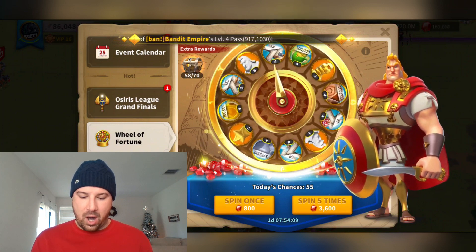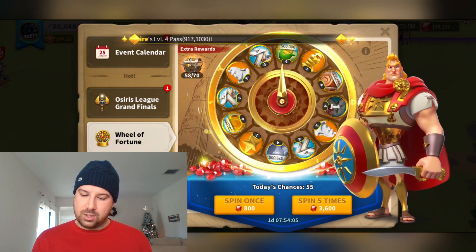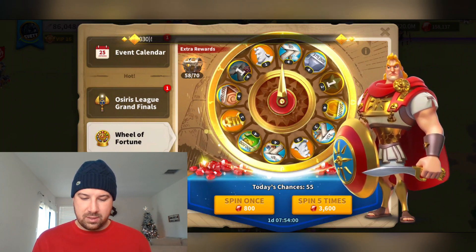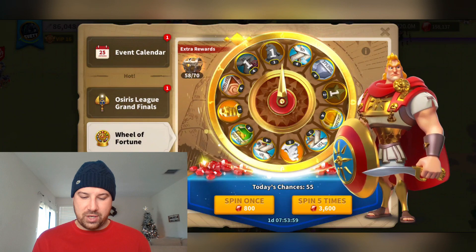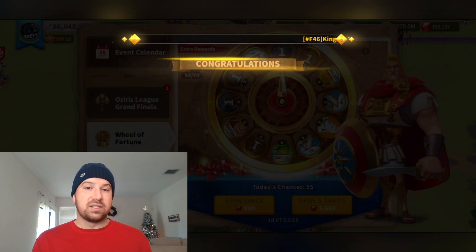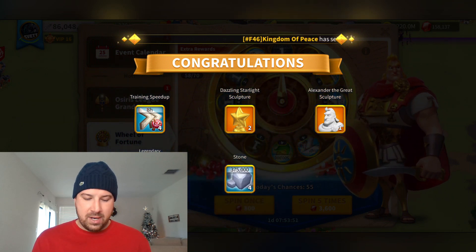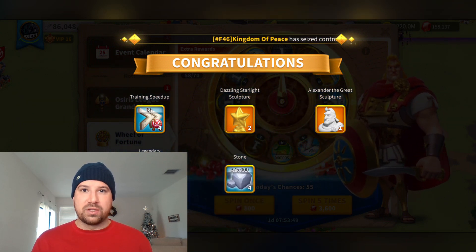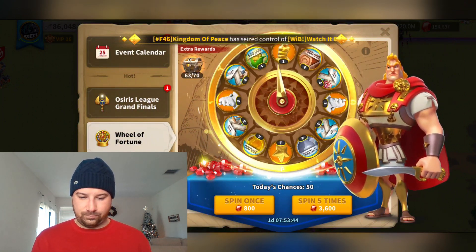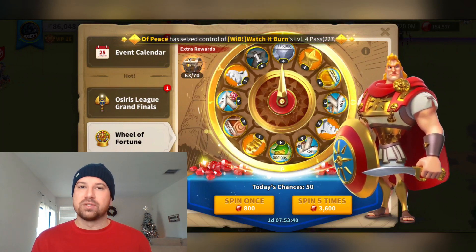All right, getting started. I plan to do about 40 to 45 spins right now. Training speed ups — I'll take those. Stars, not too shabby. Single Alex, not too shabby. Universal, not too shabby. This is a decent spin. The stone at the end is kind of whatever, but everything else is pretty good — well worth the gems.